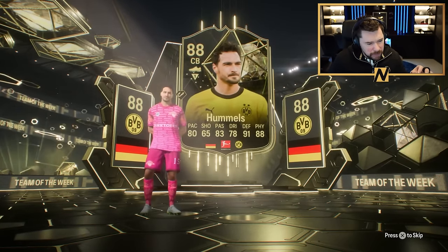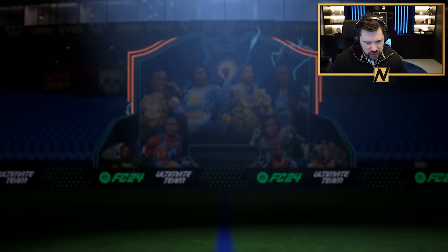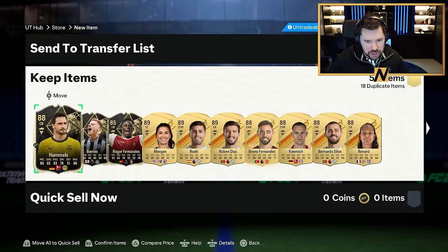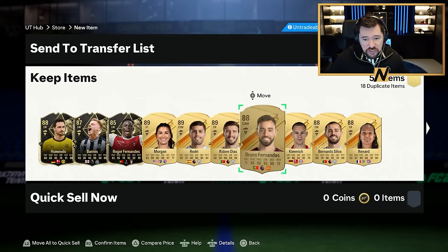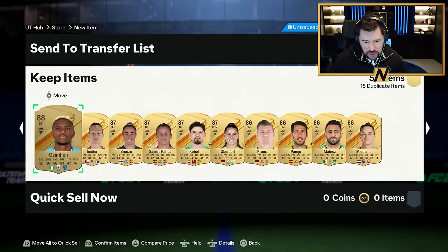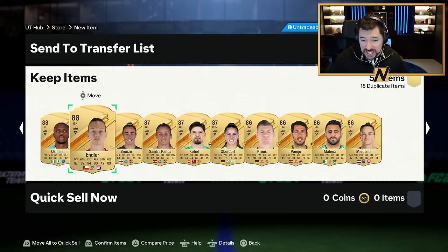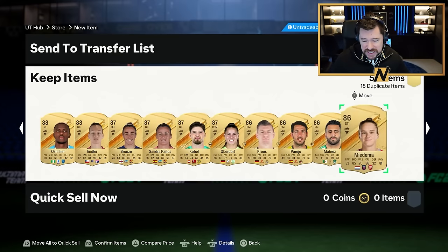Come on, give me lots of good fodder. We've got three 89s straight away, which is decent. Four 88s, which is amazing for the exchange. Do we see it yet on this page? A fifth, a sixth 88 — that is amazing. Four 87s, four 86s, 18 dupes which are probably going to be 85s and 86s.